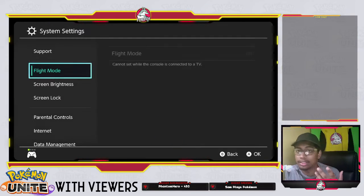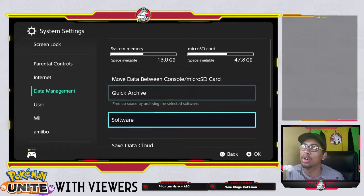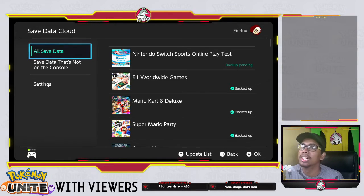You're going to go to your system settings, go down to Data Management, go across to Save Data Cloud, go into your Save Data Cloud, and select the profile that you're currently on that is giving you issues getting your Pokemon Unite installed or updated.